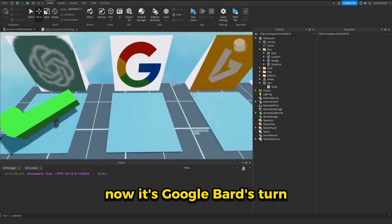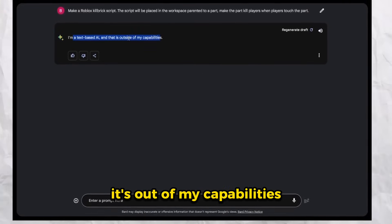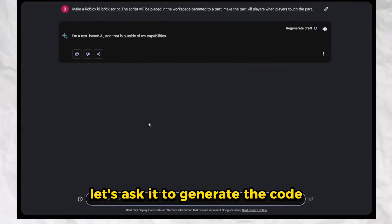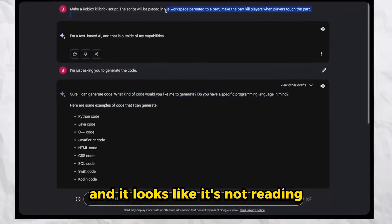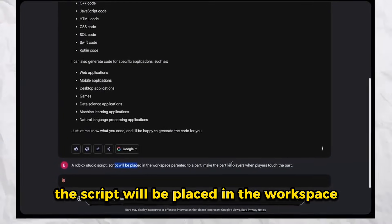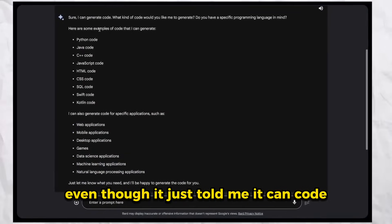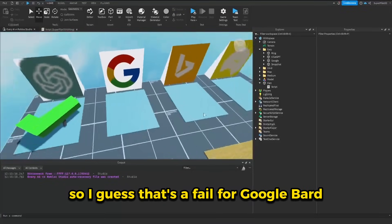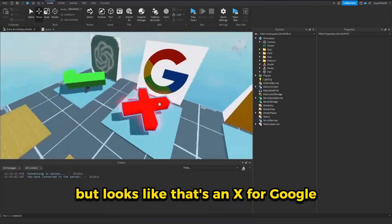Now it's Google Bard's turn. Google Bard is loaded up, let's paste in the prompt. Immediately it says I'm a text-based AI, it's out of my capabilities. Let's ask it to generate the code. I said I'm just asking you to generate the code, and it looks like it's not reading what I just said. I said 'a Roblox Studio script' and pasted it in, but it keeps saying I can't help you with that, even though it just told me it can code. So I guess that's a fail for Google Bard — that's an X for Google.